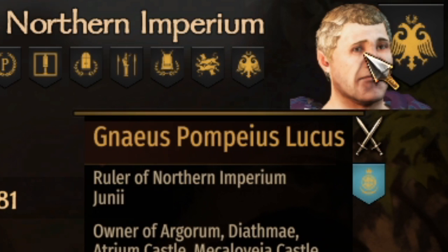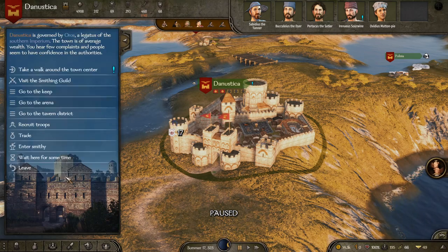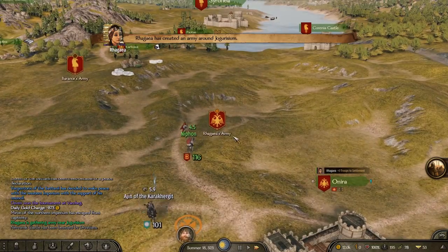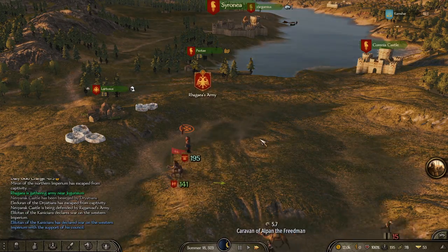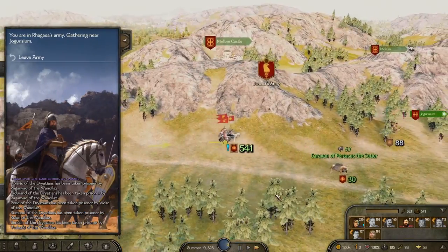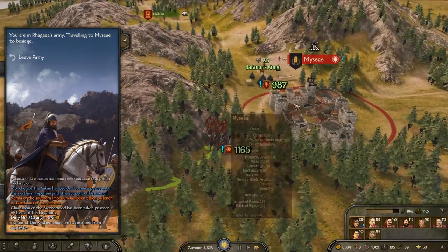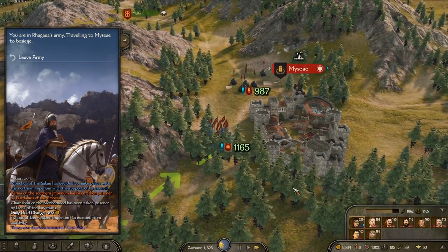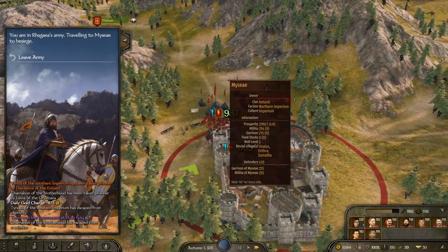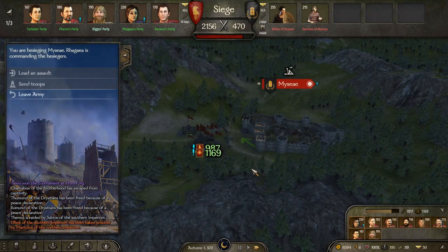Gnaeus Pompeius Lucas, you shall fall to our swords! I shall march with the empress — there I am! Five hundred soldiers, we shall fight! There's Baradon's army — this is a brutal one! Look at how many soldiers we have: two thousand men! No garrison can hold against such a force!